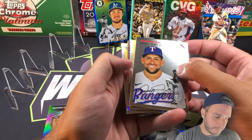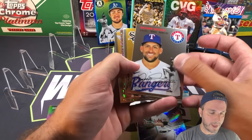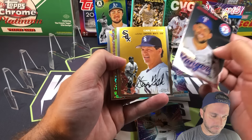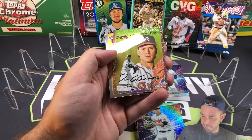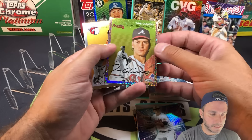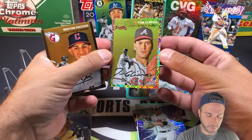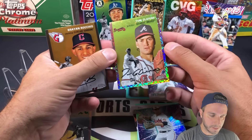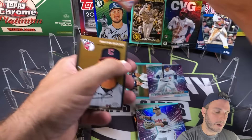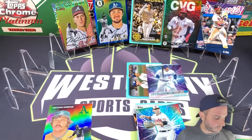Seiya Suzuki, DJ LeMahieu, we have Catfish Hunter - that's going to be a refractor - and Oscar Gonzalez. We got a numbered card coming up here - looks like a rose gold mini diamond. Nathan Eovaldi, Carlton Fisk, the numbered card - another Brave - Tom Glavine to 75! That is going to be 48 of 75 on the rose gold mini diamond. These cards are so sharp, great looking card. And Brian Rocchio rookie base.